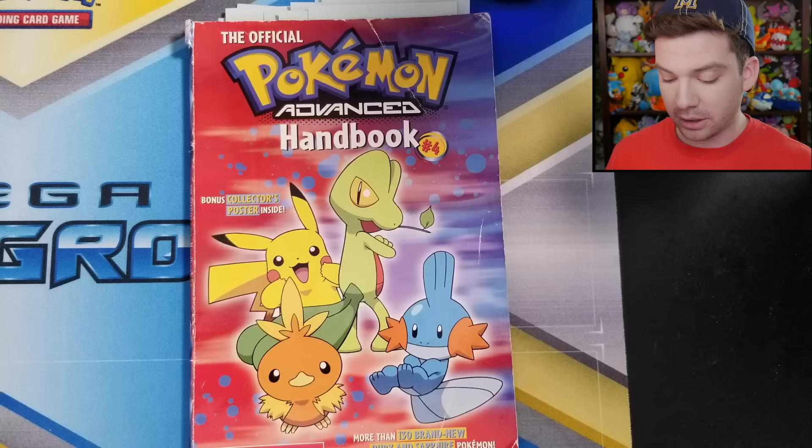Greetings, Pokefans! Michael here, and today I'm going to be taking you all on a bit of a nostalgia trip by showing you my old Pokemon handbooks. These are not guidebooks — they do not tell you how to progress through the games. They are just general handbooks of Pokemon information, and at times, they are wrong. These handbooks are all published by Scholastic, and they seem to be a kind of weird combination of information from the games and from the show. So if you enjoyed this video, don't forget to subscribe, and let's get started.